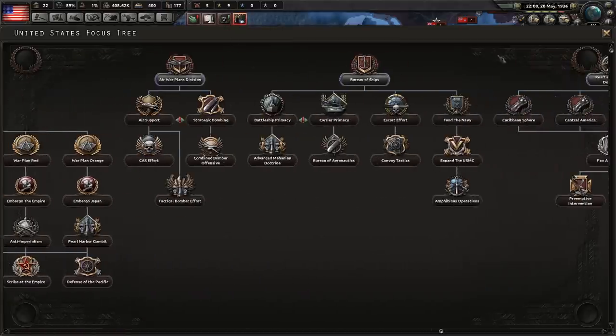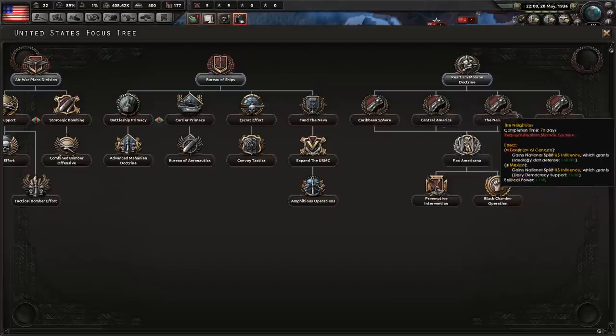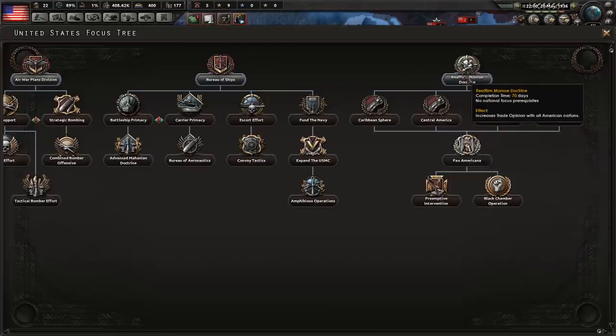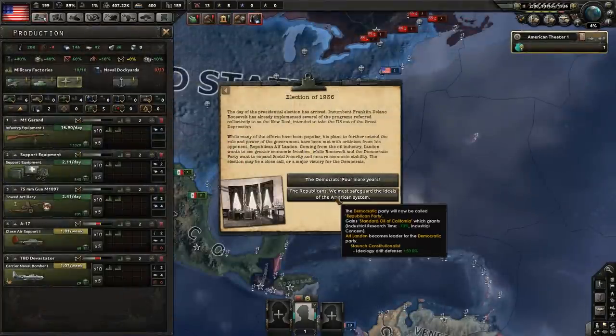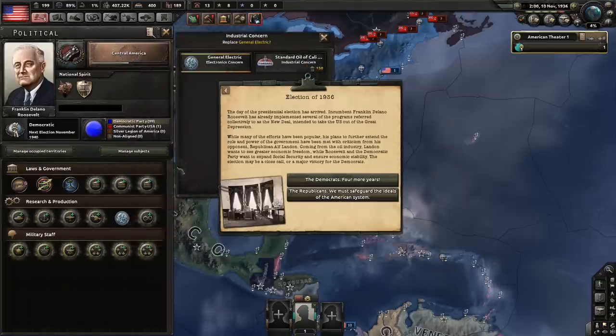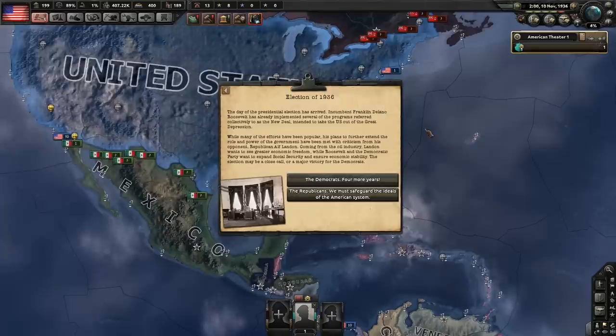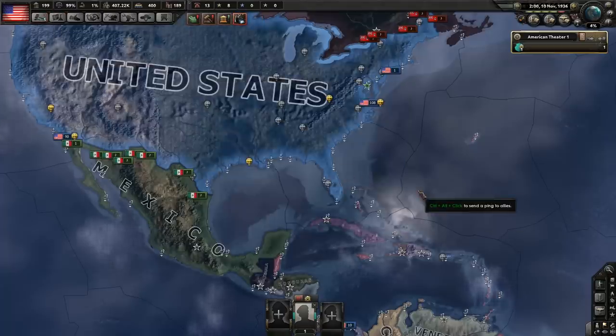Next, for your focus, go down Reaffirm Monroe Doctrine. In 1936, when the election pops up, pick FDR - because if you pick Alf Landon, he's going to replace your current General Electric with the oil company, which takes away your 10% electronics research bonus, which is important to the strategy. It's preferred to pick FDR; he gives a stability bonus that bumps your political power per day from +0.15 to +0.19.